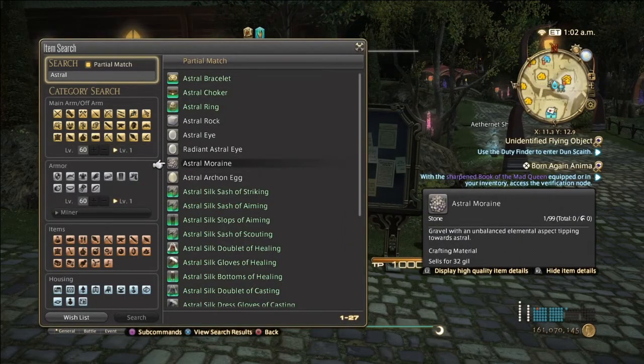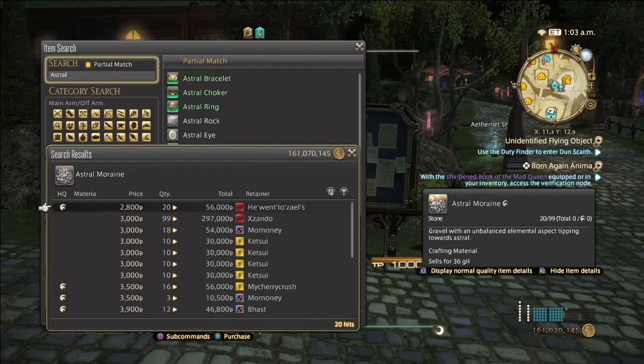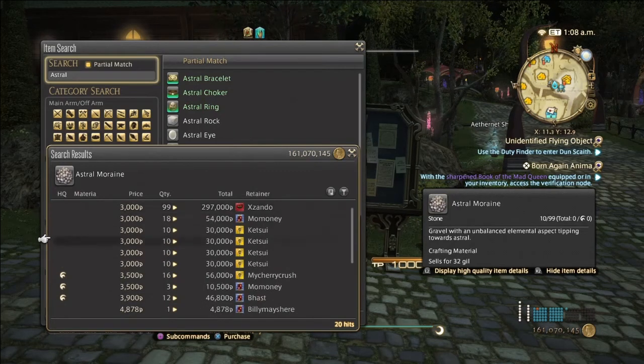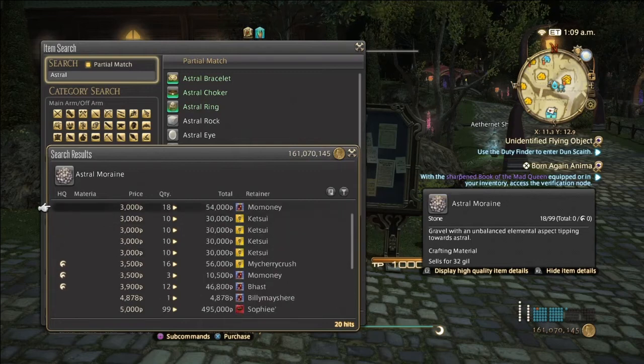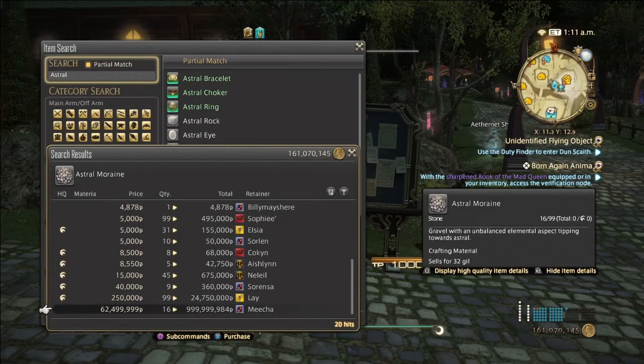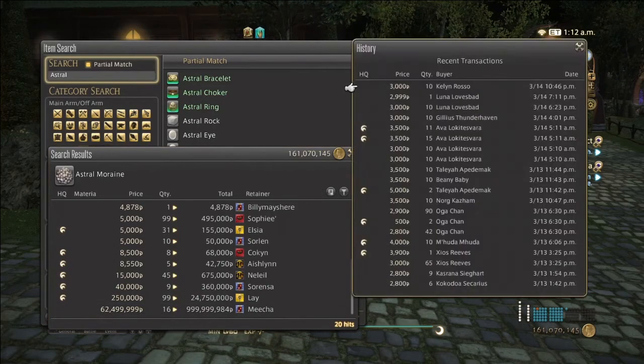Next is Astral Moraine. These are used to make Astral Oil. Normal quality can go from 3,000 to possibly 5,000 if undercut right, and high quality from 3,500 to possibly up to 40,000 depending on your server. Sales history hasn't been too consistent, but it's still a pretty important ingredient to make Astral Oil.